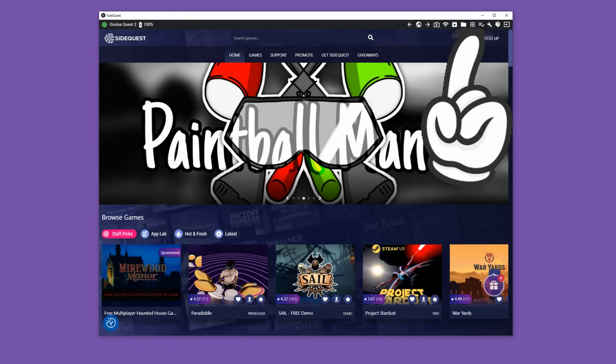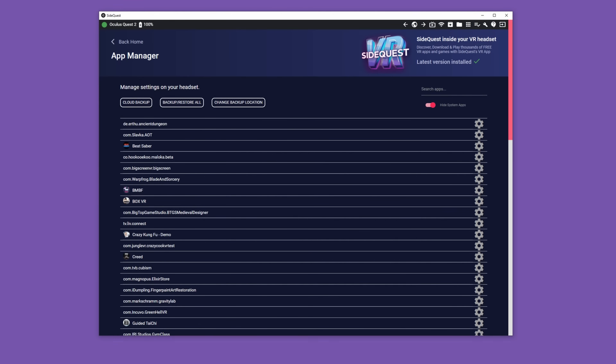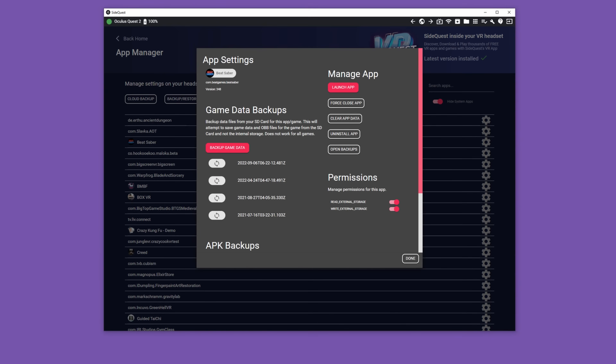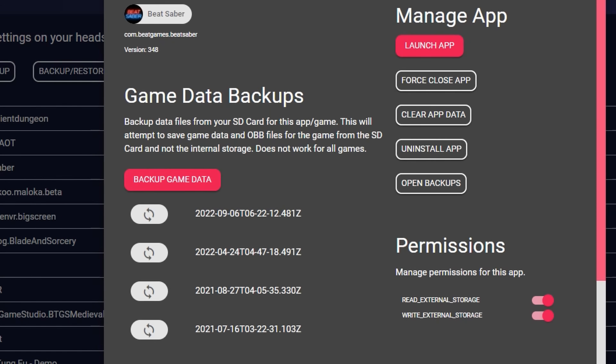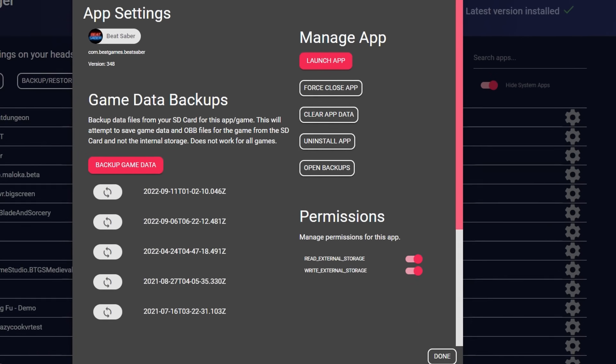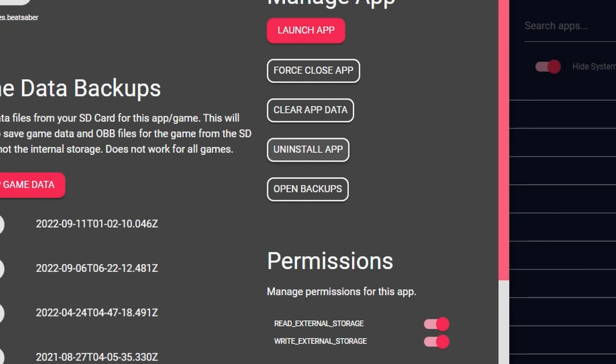To downgrade, open up SideQuest and navigate to the apps icon in the top right-hand corner — it looks like a bunch of squares. Find Beat Saber in the list and click the cog to the right. Once you click on the cog, you'll have a few options. One of them is to back up Beat Saber — I recommend doing this anyway just in case. Then choose Uninstall Beat Saber, click on that, go through the prompts, and it's done. So now we've removed Beat Saber.